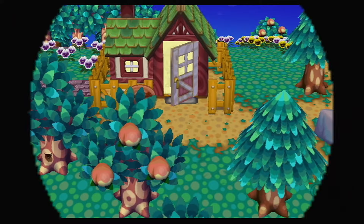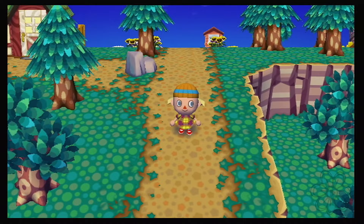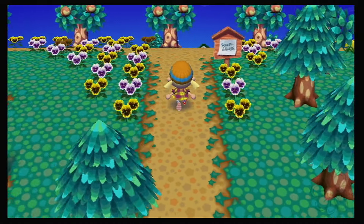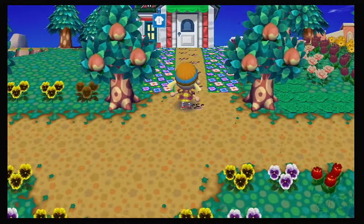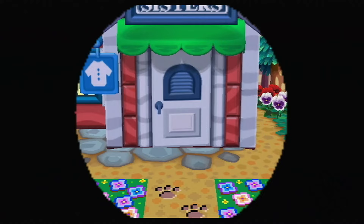We forgot to buy an umbrella — that was like our whole purpose for going into Nook's! But wait, we don't buy umbrellas at Nook's in this game, do we? We buy them at Able Sisters. So we were going the right way anyway and just didn't know it. Let's go find out what Able Sisters has. Now I'm getting confused between games.